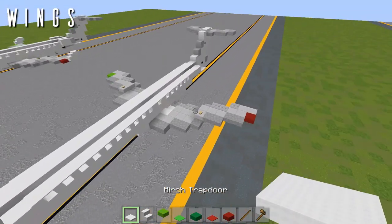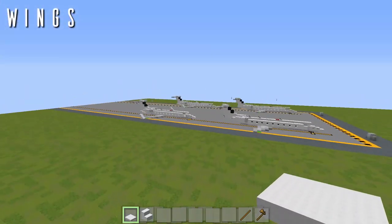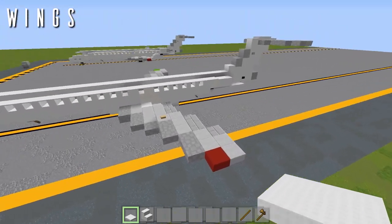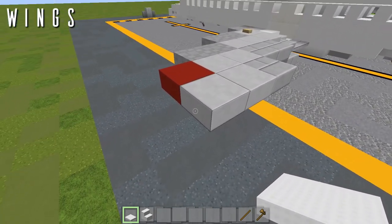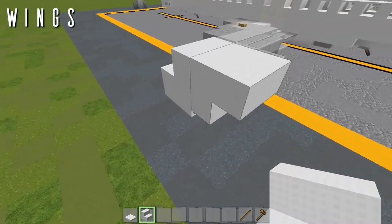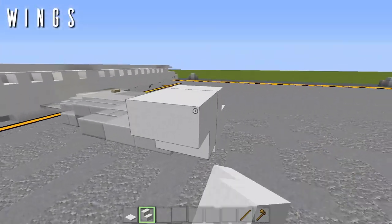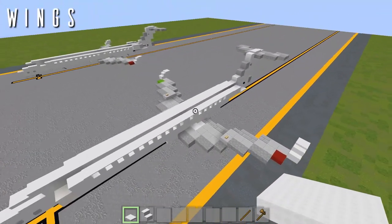Once you have the nav lights sorted, that is it for the wings. Next we're going to be putting in the winglets. Unlike our previous E-145 where winglets were optional, the winglets of the CRJ are a feature of every aircraft. To put these in, come down to this last stone slab and place a birch trapdoor out to the side, with a wool stair on top facing forwards, upside-down wool stair back from that facing backwards, and a birch trapdoor on top to finish off the winglet. Do the same thing on the other side. And that is everything for the wings of the CRJ-900.